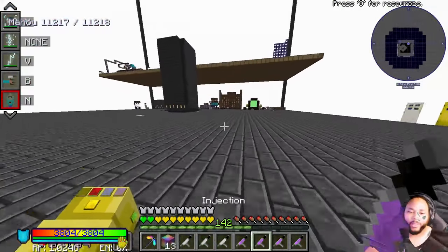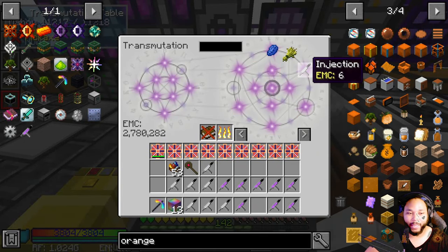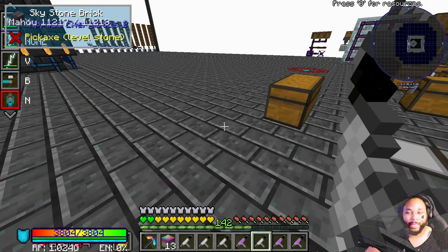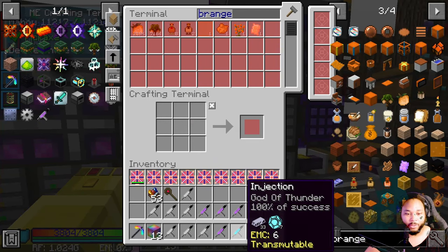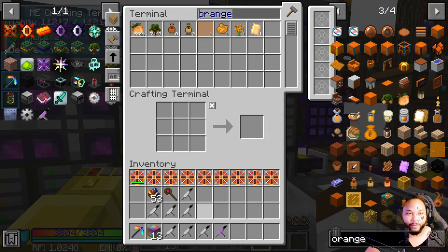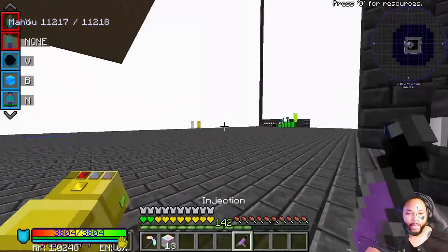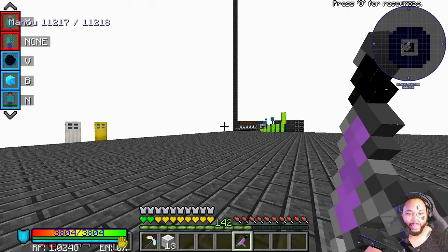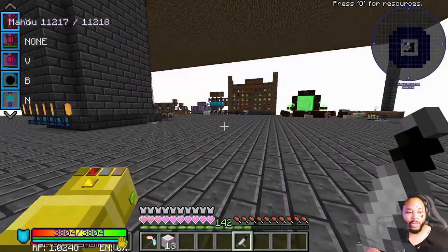Let me see if I can put this into the EMC table — it might actually just erase the NBT data. It just becomes a standard injection, which is fine because I can now take out the God of Thunder injection. Good thing is I already put Stormbreaker away, so I'm no longer the God of Thunder. I'll put all these other infinity injections away as well, and a couple of these other syringes.